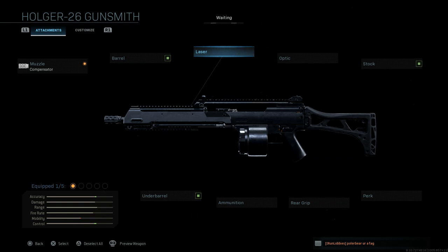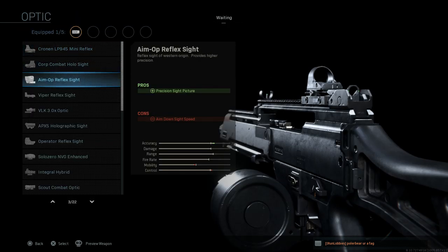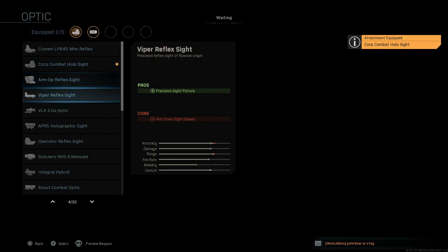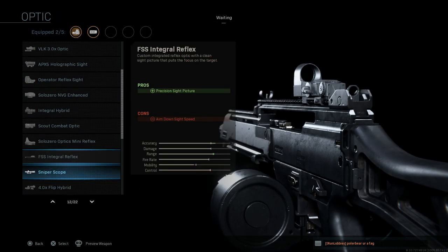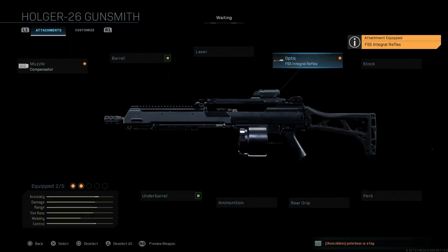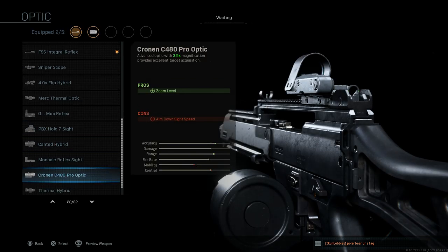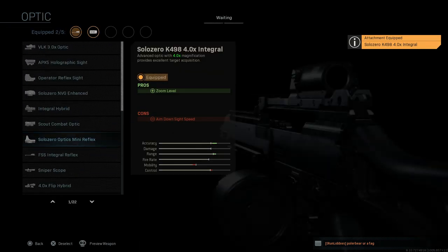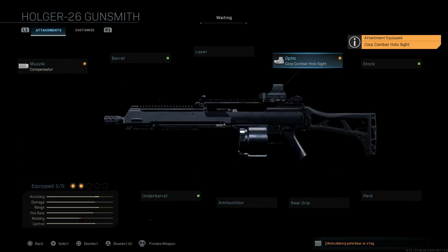For the barrel, we're going to use the standard barrel that comes with the Holger 26 — no need to change it. We'll skip the laser. For the optic, we're going with the holographic optic, though another good option is the FFS integral, which we talked about in the G36C compact video. There's also a four times integral available, but for this build we'll go with the standard holographic sight.